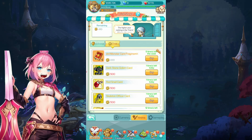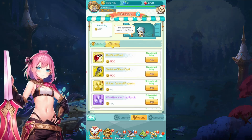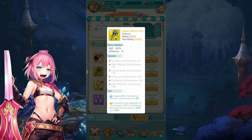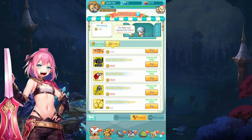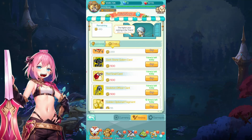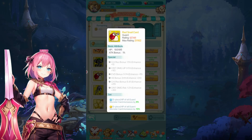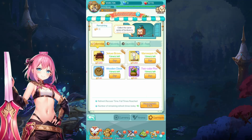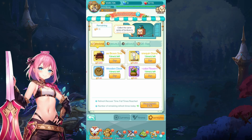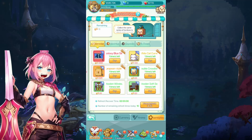In the trial shop, I save up and purchase the gold cards — they're 500 or 410 each. I'll save up for the dark stone golem, red snail, and skeleton officer cards.